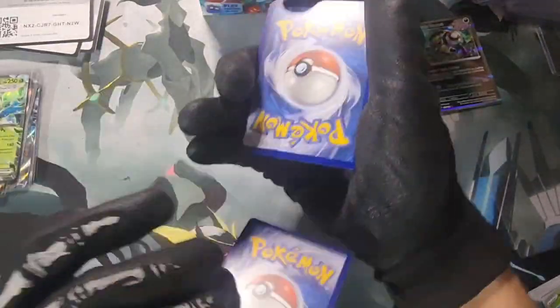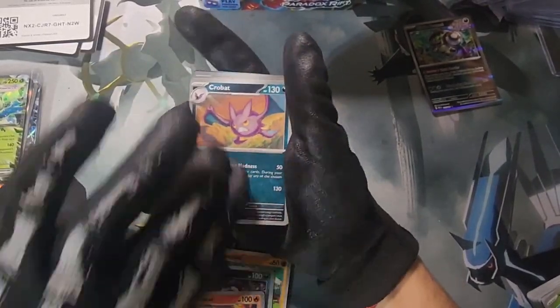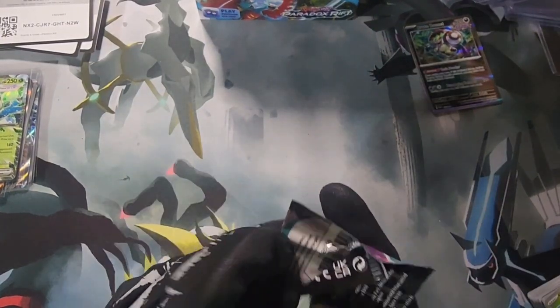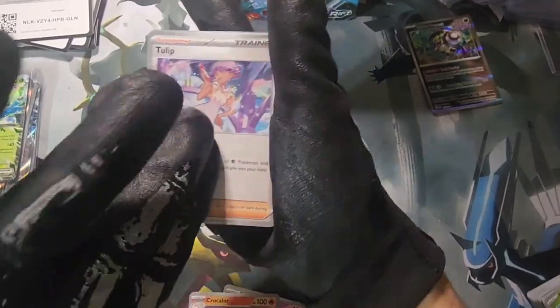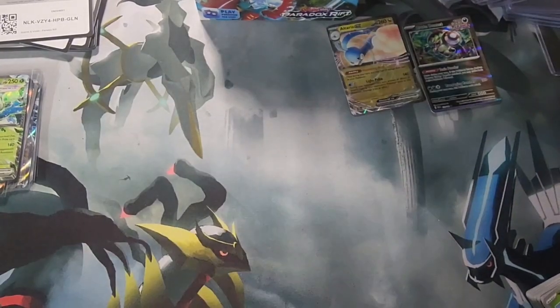Electric energy — let me give me a ghost type. Simisear, Milotic holographic. Next pack. Iron Valiant, that's the best card we've pulled so far. Crystal Onyx, Krokorok, Altaria EX — there we go! Gets to sit right next to the full art that we got earlier. We will take that, let's go to the next pack.